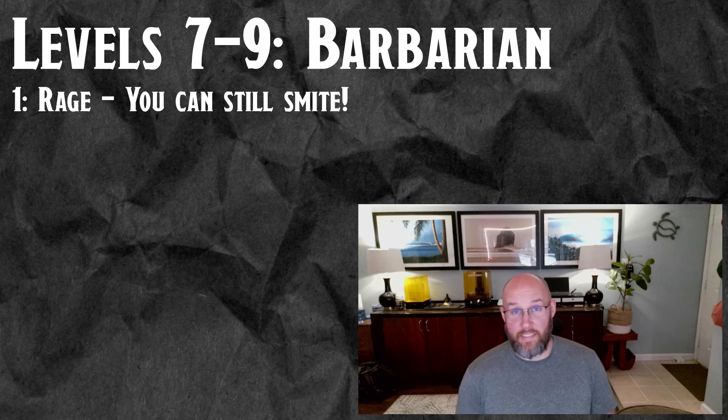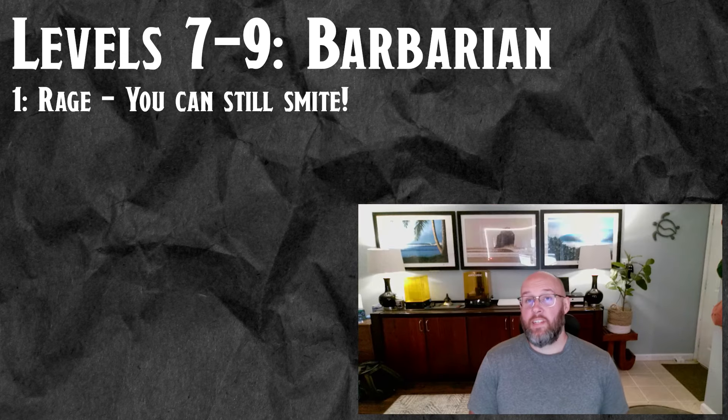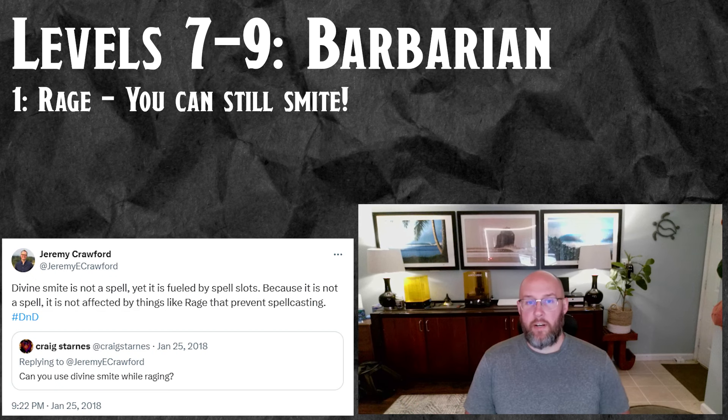Level seven is where things get fun — we're about to get angry. We're now going to take two or three levels in Barbarian; I strongly recommend three. Barbarian level one gives us Rage. Because we're only wearing medium armor — half plate — we can still wear that while we rage. While raging we get plus two damage, advantage on Strength checks and saving throws, and resistance to bludgeoning, piercing, and slashing damage. It's a pretty basic rage, but it gives us the damage reduction to stand in the middle and taunt everything toward us.